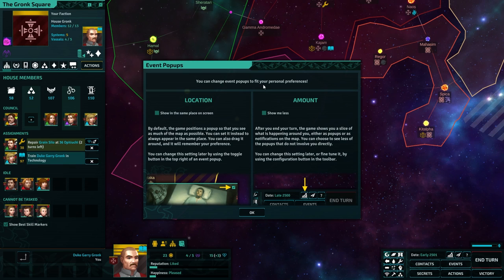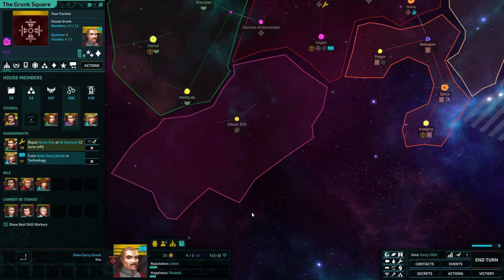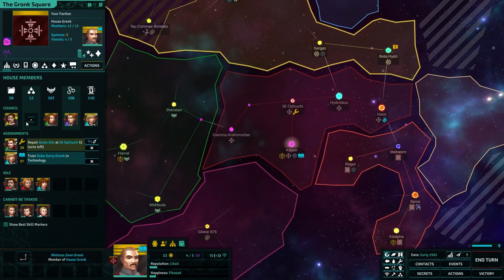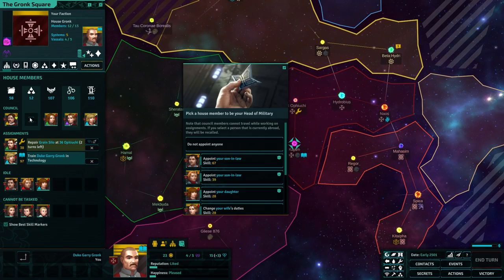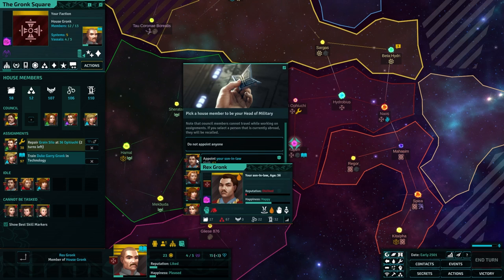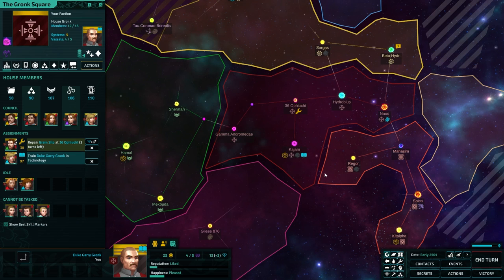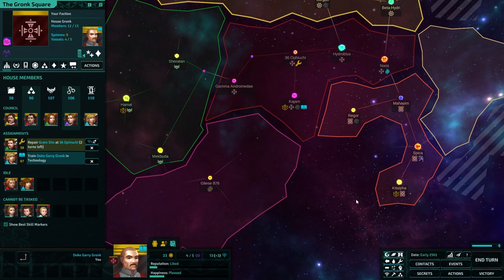You can change event pop-ups to fit your personal preferences. I'll press okay — I don't understand any of this. I'm probably going to need to put someone in this seat. Appoint your son-in-law — Rex Gronk. It's not the best mustache, but Rex, you can have the seat, mate. That's fine.